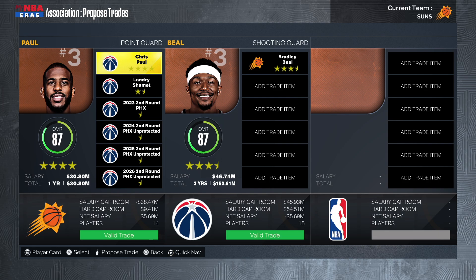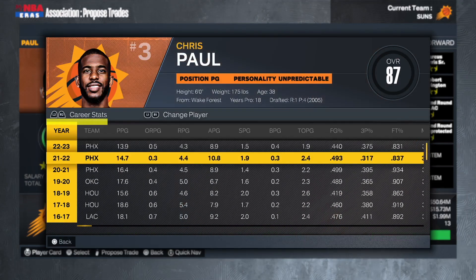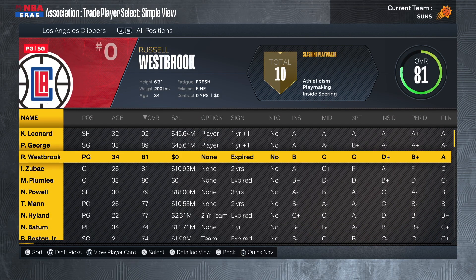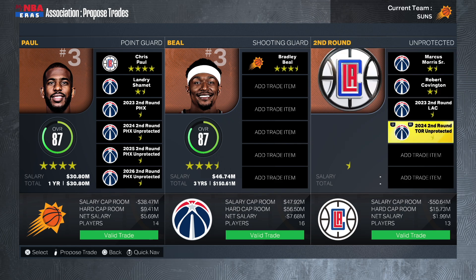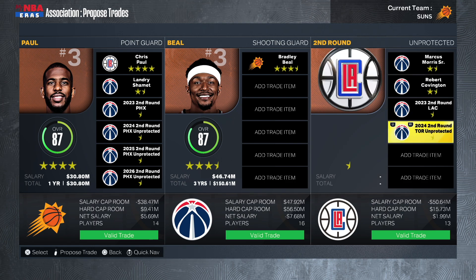I'm actually going to make this a three-team trade. I think the Wizards have no intention of keeping Chris Paul, so I'm going to try to reunite him with the Los Angeles Clippers — he spent six seasons there. In this deal, Marcus Morris Sr., Robert Covington, and two second round picks go to the Washington Wizards, who would rather get two expiring contracts and more picks — bringing their total to six for this trade. I think this works out for everybody.